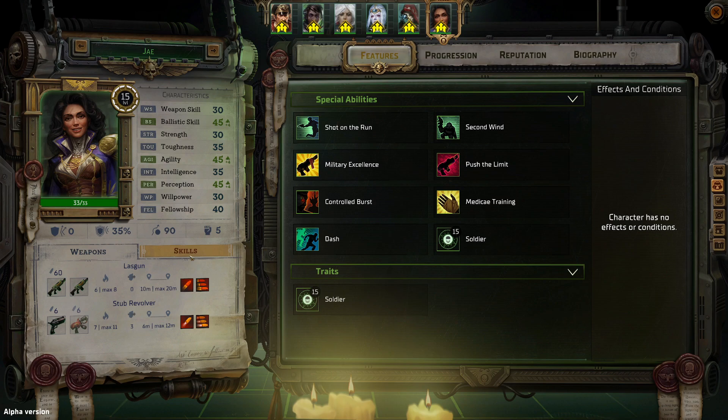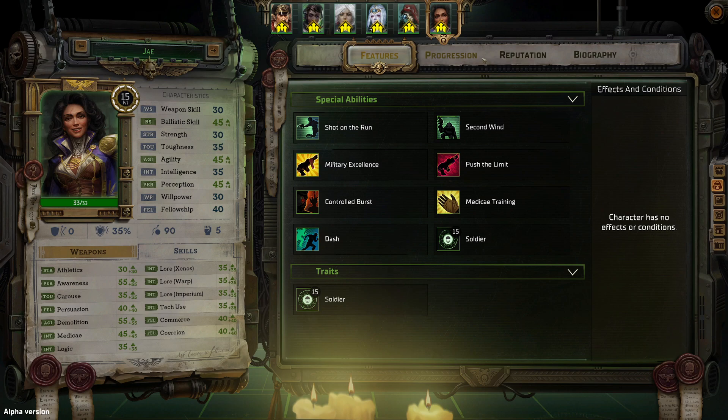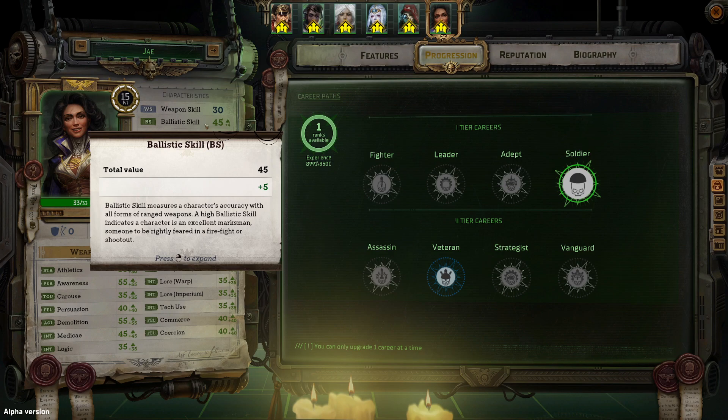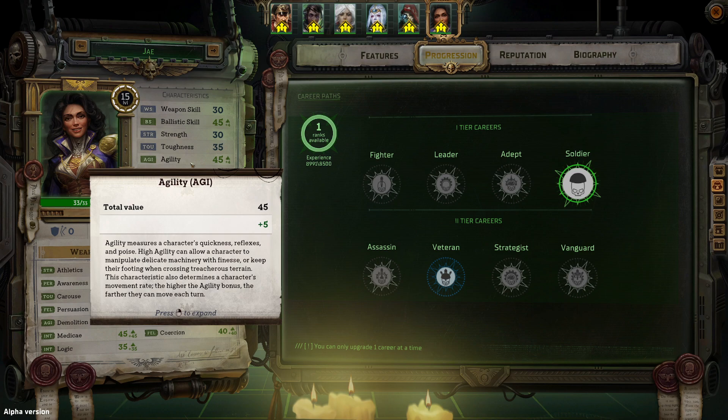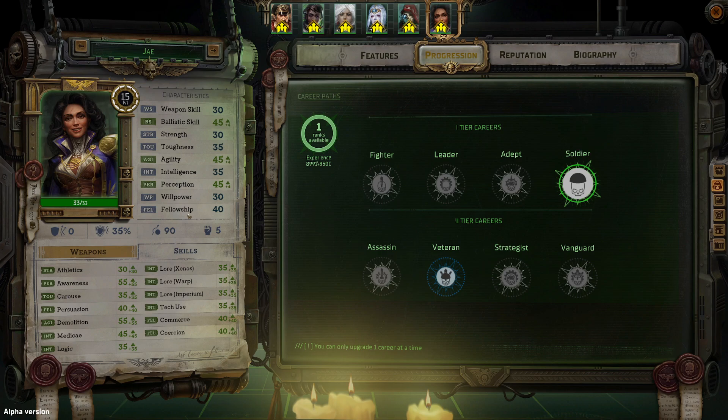Feel free to comment if you disagree. Let's take a look at her characteristics and skills. She is a soldier, so she has prioritized ballistics, meaning she is much better at range than melee. Her weapon skill is 30 — nothing to write home about. Her ballistic skill is fairly high at 45 compared to other characters in our retinue. She has regular strength, regular toughness, and higher agility, which measures the character's quickness, reflexes, and ability to dodge. She also has regular intelligence, higher perception, regular willpower, and regular fellowship.